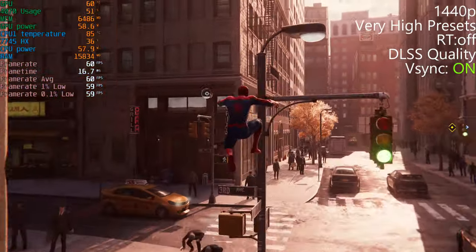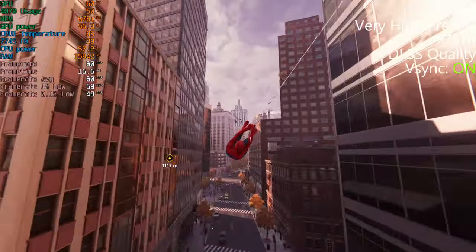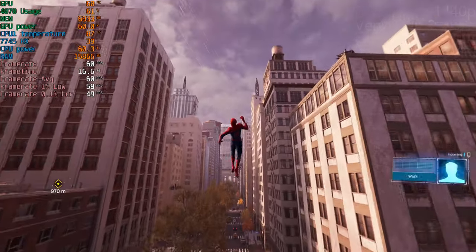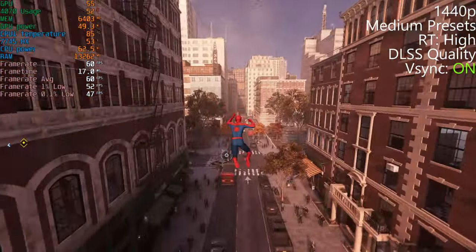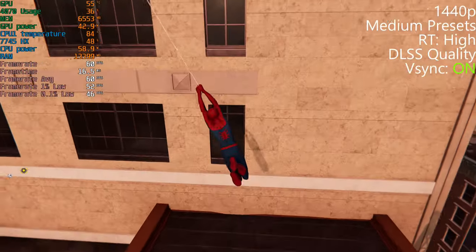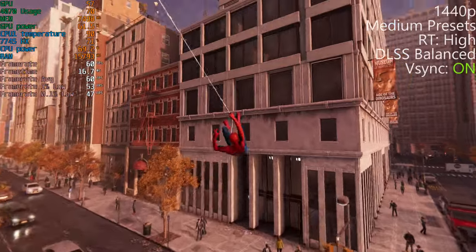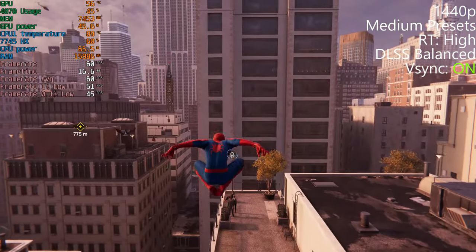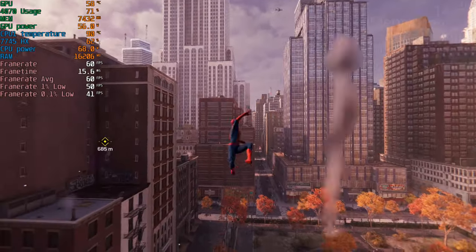Now we can do very high. When you have V-sync off it just goes too high and the system gets too hot — my theory is either it becomes wattage-bound or temperature-bound. On medium settings with ray tracing on high and DLSS quality, this seems to be running really well. With V-sync on and balanced DLSS, settings more or less maxed at ultra presets with very high ray tracing, this is better — you're going to need balanced DLSS really, and it doesn't seem to be dropping down very much.